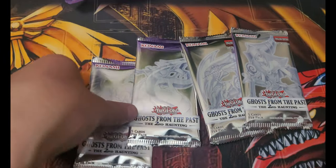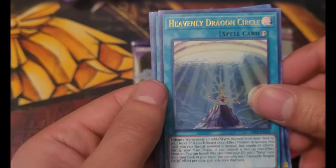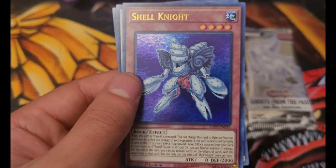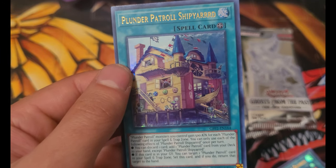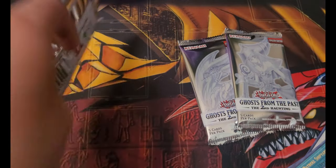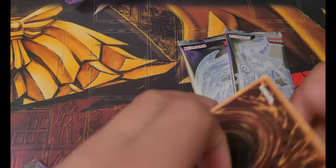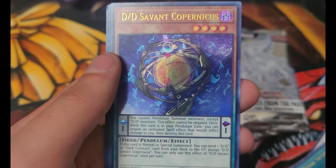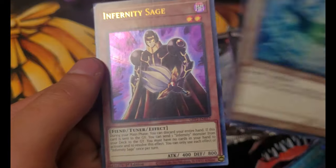Final four packs — run of each, come on. Heavenly Dragon Circle, Vespia Theater of the Branded, Shell Knight, Red Eye Zombie Necro Dragon, and The Plunder Patrol Ship Yarrr. Agent of Creation Venus, Deity Savant Propericus, Rise of the Mega Monarch, Mystical Shine Ball — wow look at that, that's one powerful card — and Infernity Sage.